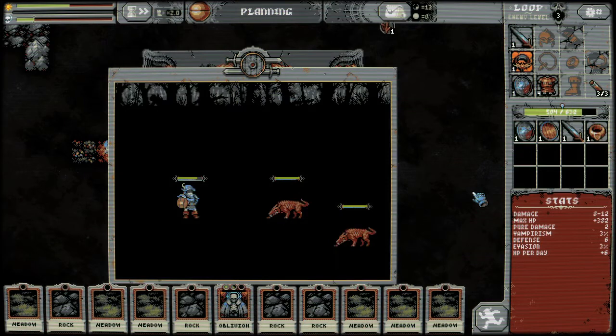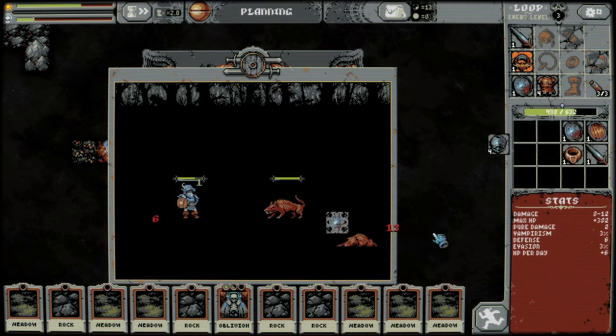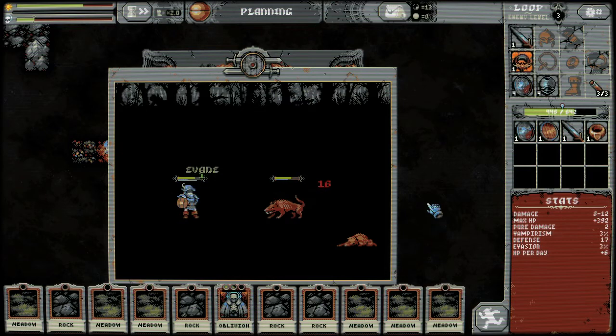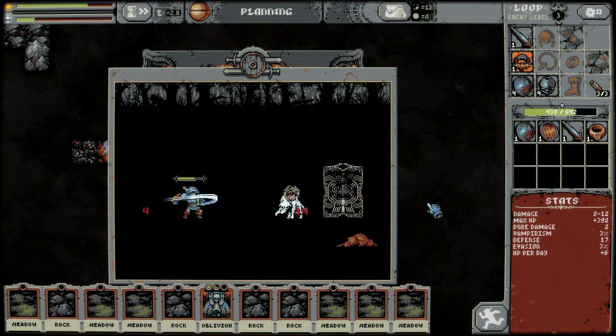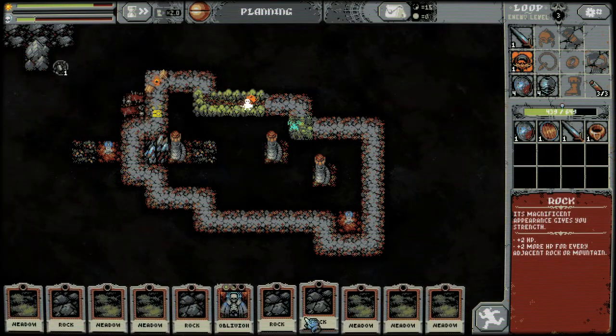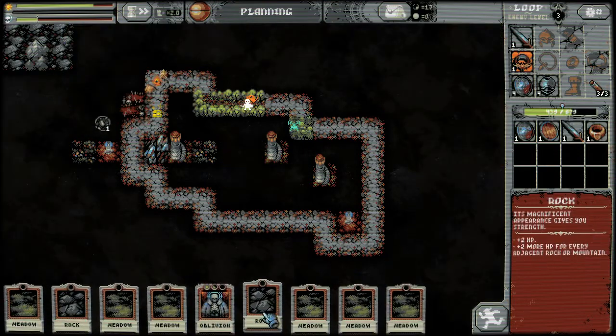That Oblivion card down there in the middle — you're probably looking at that and going, what the hell does that do? Well, that card destroys a tile or monsters. If there are monsters on a tile, it'll destroy that as well. And as you can see, the ratwolves are just so good because they give such good loot. I just got a shield that was, like, three levels higher than the one I already had. That is amazing. I love fighting the ratwolves.